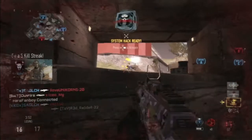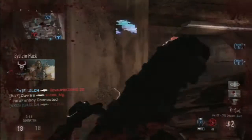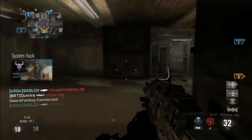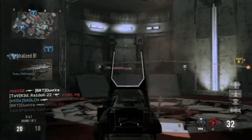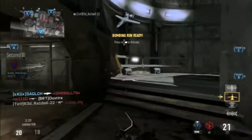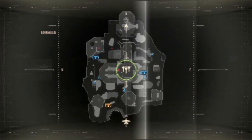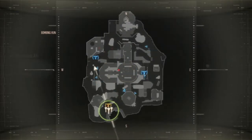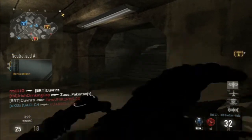I see this guy come down, he sees me — get him too. He's got a buddy there and I call the System Hack with extra assist points. As you guys can see, I'm doing pretty well. We get the kill inside, barely see them, but red dots are red dots. I'm trying to decide where to put my Bombing Run — we're gonna put it on the A flag.